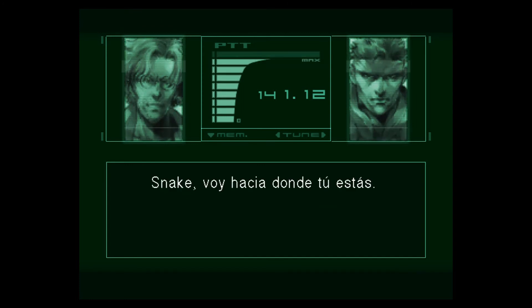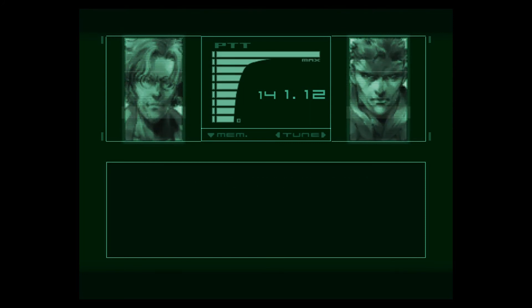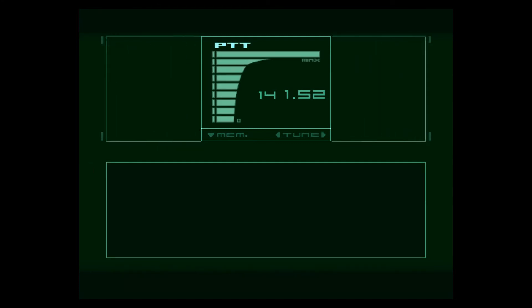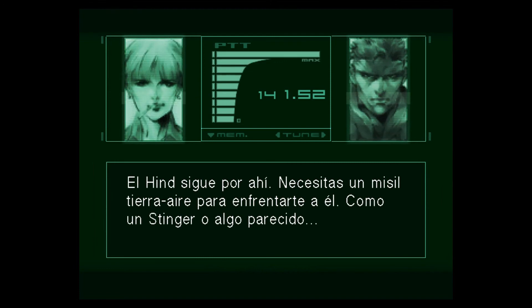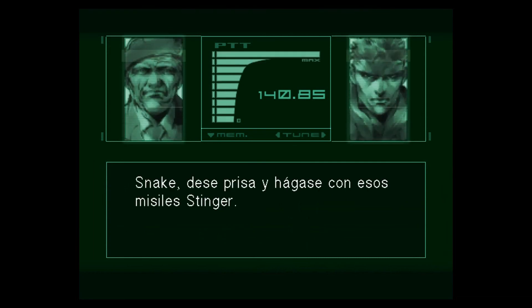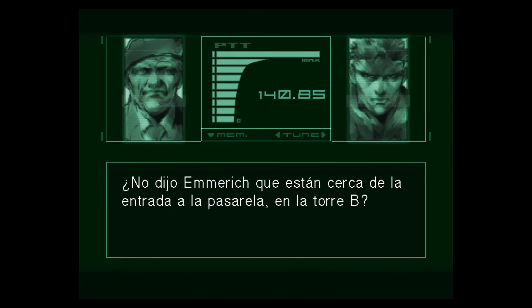Snake, I'm heading your way. What are you talking about? There's something I've got to ask you. I'll ask you when I see you. The Hind is still around — you'll need a surface-to-air missile to take him on, like a Stinger or something. Snake, hurry up and get those Stinger missiles. Didn't Emmerich say they're near the entrance to the walkway in Tower B?